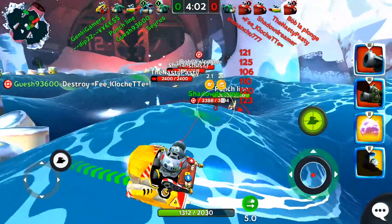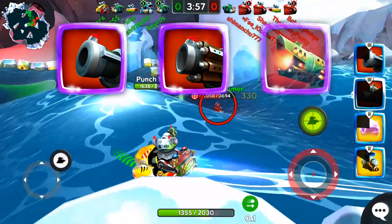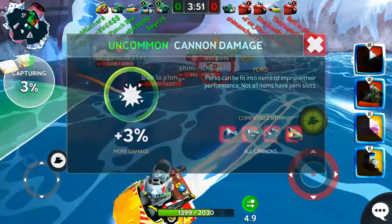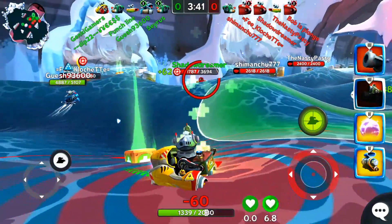In terms of average damage, the best perk for the cannon, blast cannon, and explosive cannon is the cannon damage perk. These weapons all have a very low base critical hit chance, so adding critical chance and critical damage perks aren't as effective.